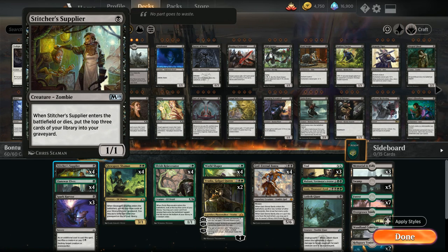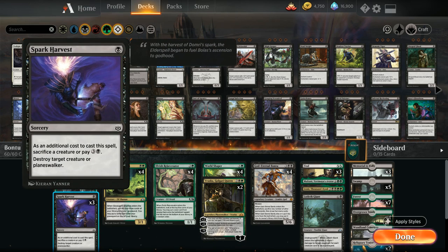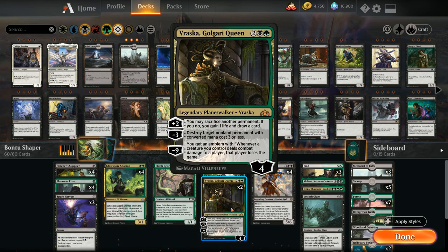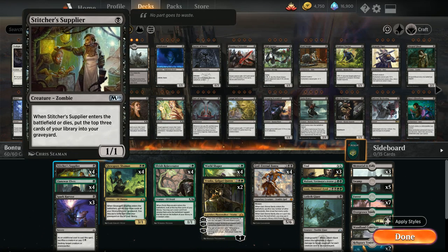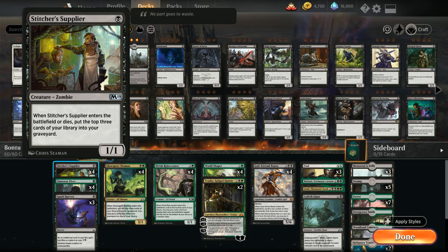At 1 mana we have the full 4 copies of Stitcher Supplier, a 1/1 Zombie. When Stitcher Supplier enters the battlefield or dies, we put the top 3 cards of our library into our graveyard — great for milling ourselves and putting lands and creatures in the graveyard to return later. It's also a great sacrifice target for Spark Harvest, Vraska, and Bontu.